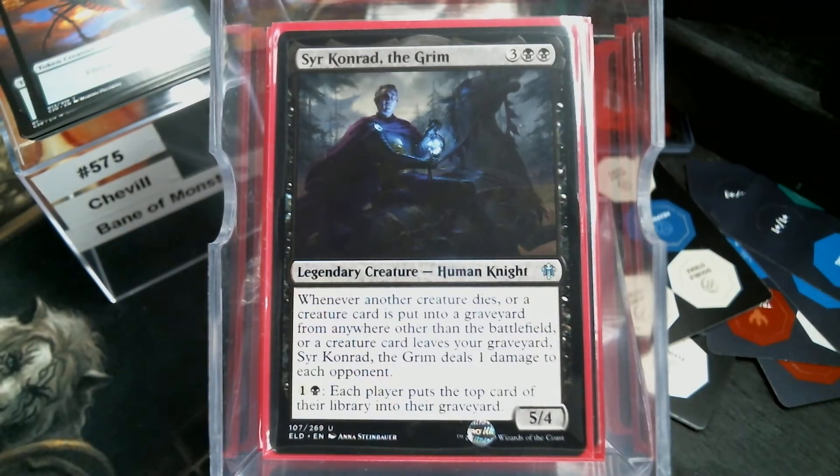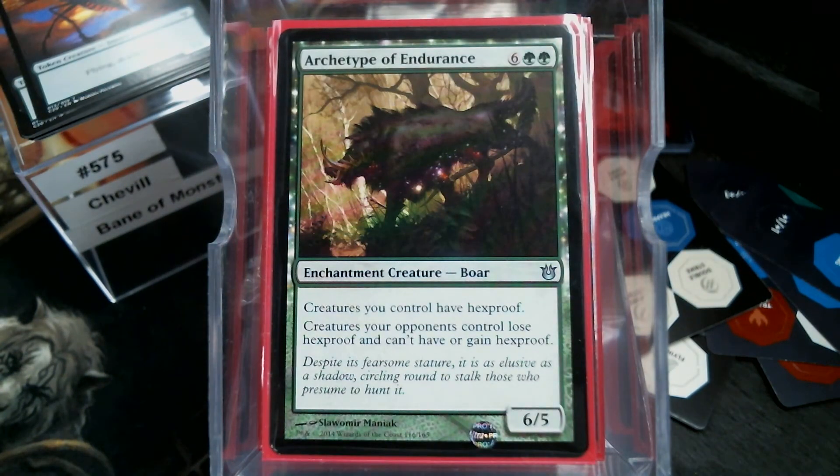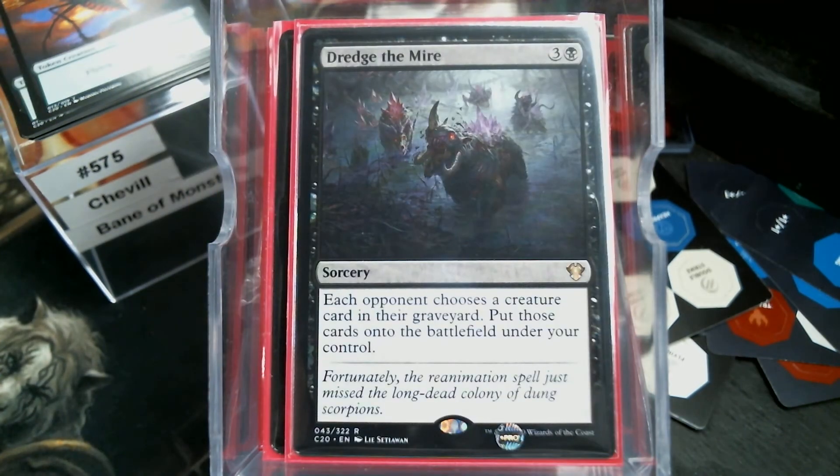We have Sir Conrad, because a lot of stuff is going to die. We have the Archetype of Endurance — Hexproof, that's pretty sweet. And then we have Dredge the Mire. I really love Dredge the Mire. You don't get to pick the creatures; however, if you can control it with all your removal to make sure everybody only has one creature — the one you want in their graveyard — this is a great Commander card, because you're getting more than likely a three-for-one when you cast it.